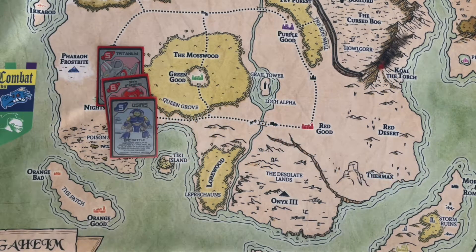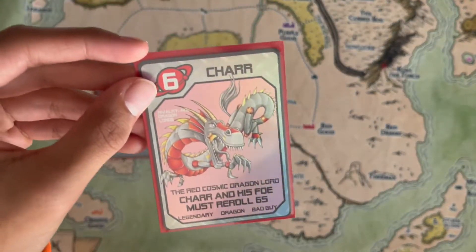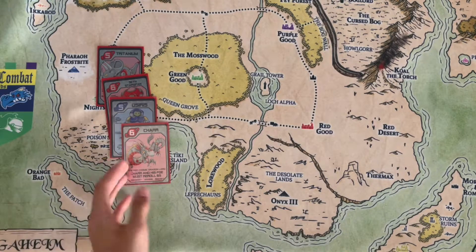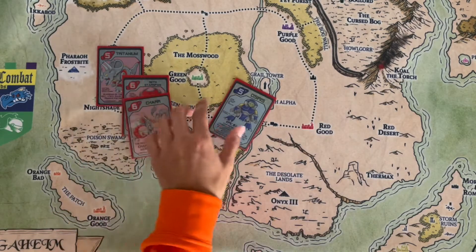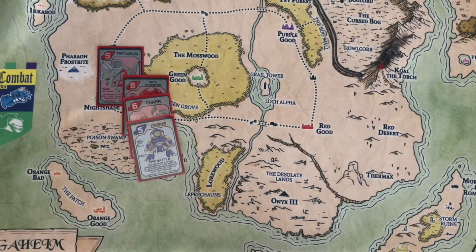That is Osiris. Moving on to our next card — it is Char, the Red Cosmic Dragon Lord. Another dragon lord: Char's foe must roll sixes, nothing too crazy. Char came along with Seth Starspan and Tritanium and is the weakest out of the three Cosmic Dragon Lords.